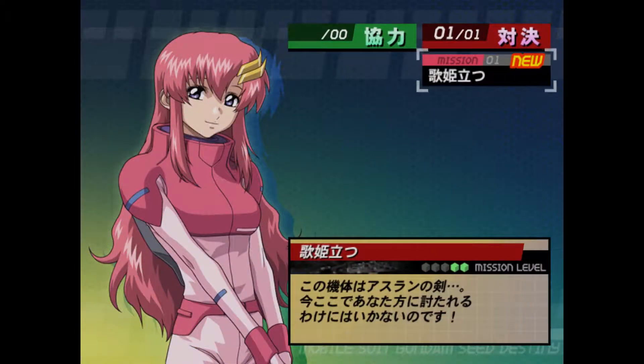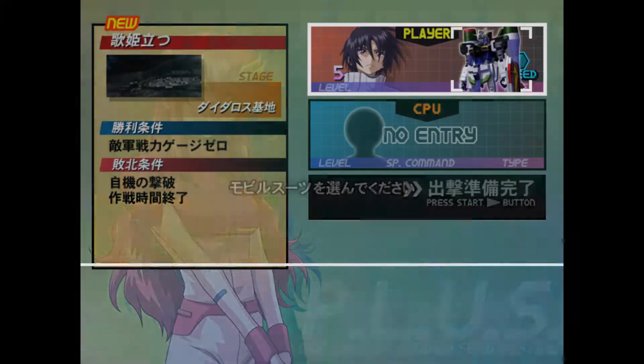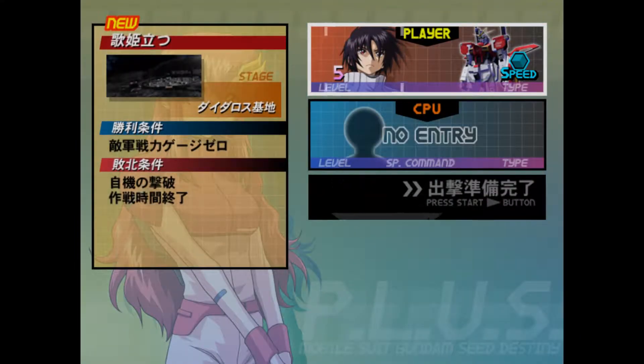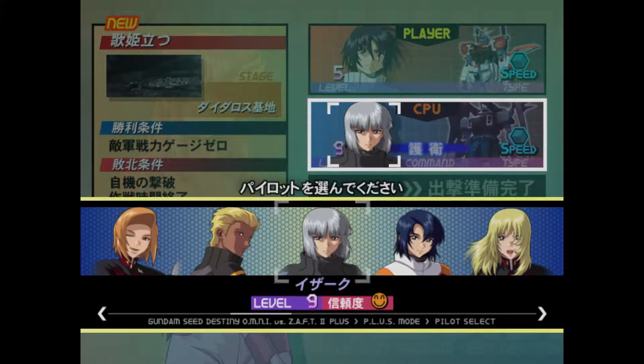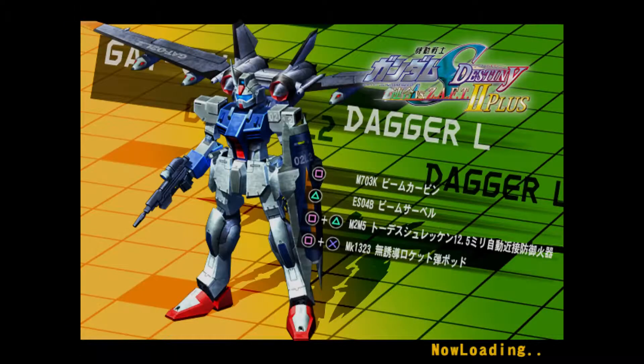Anyway, let's go on to Lacus's mission. That's a level two. Let me bring in the Sword Impulse and see what happens. I still want my friendship level with Athrun to be maximum, so I'll just keep on bringing him back to my side.